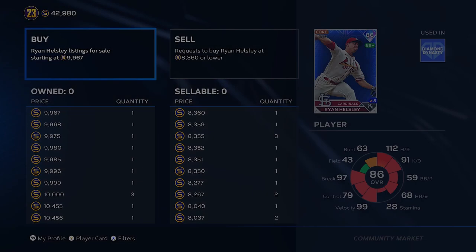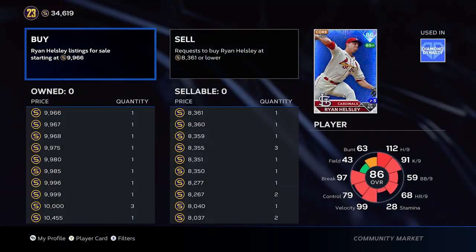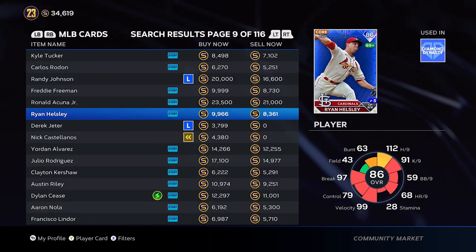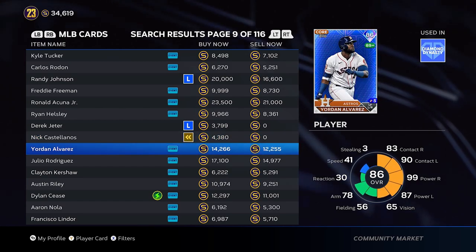Eventually the buy order will go through as you can see. It just keeps getting bid up — so eight thousand three hundred sixty-one now. We're gonna put that in, and hopefully somebody fills our order. While we wait for that we will look for some other ones.